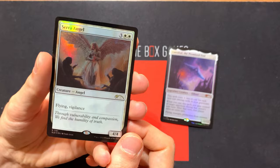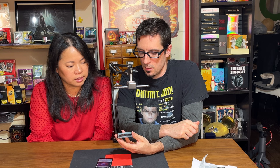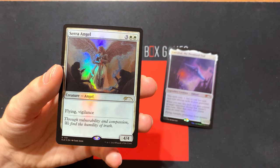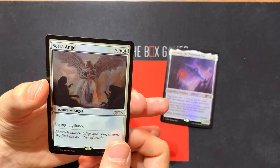Now we have Serra Angel, which has been reprinted — they just did it recently. Constantly reprinted. Some versions of this card are very valuable. It's a historic angel for the game — one of the first badass angels that came out. It's a 4/4 flyer with vigilance. Super simple, it's five mana. No one's going to play this thing, but it looks quite beautiful here.